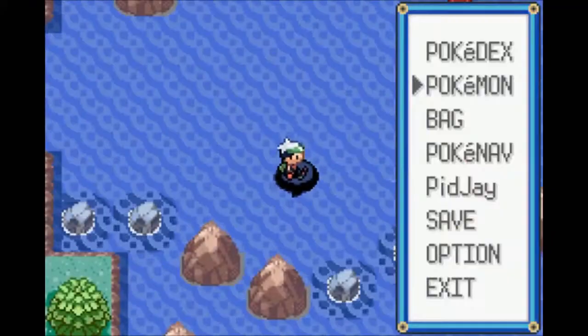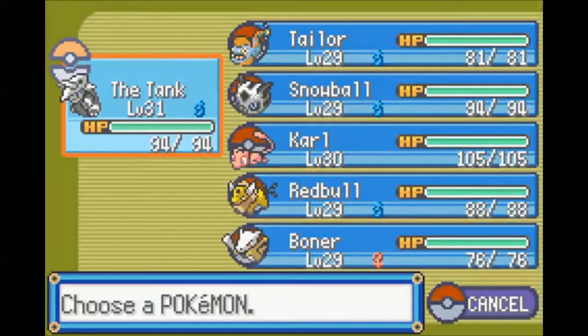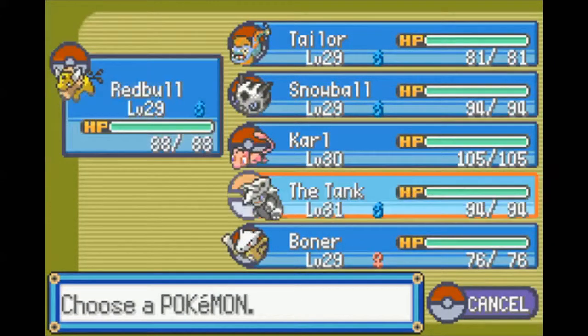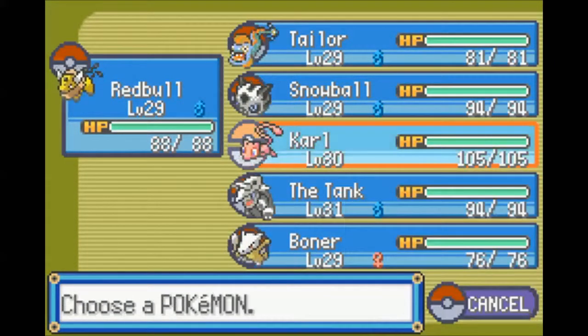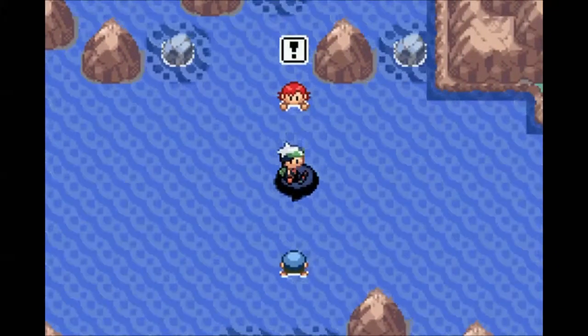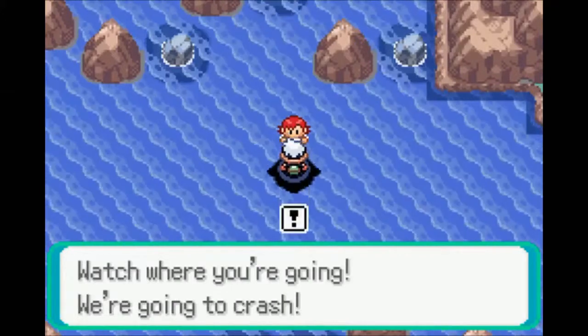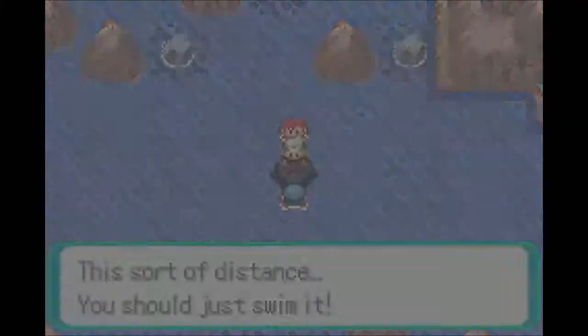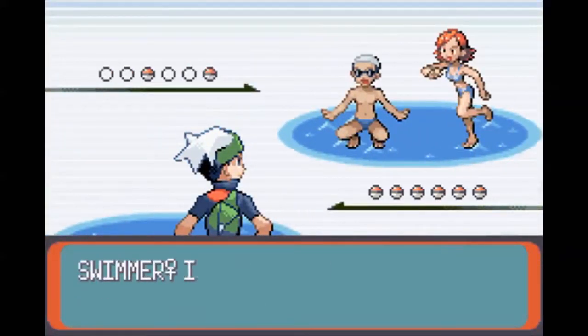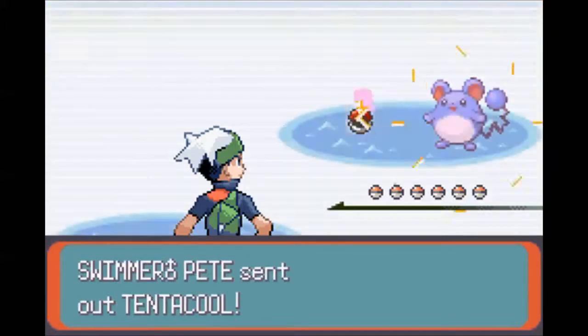Remembering that this is a randomizer, the stuff that's in the water is completely random too. I'm going to let Red Bull and Taylor take on this double battle and see what they've got. I should just swim? Unfortunately our character is unable to swim and we have to Surf everywhere. Kind of a plot hole, but whatever.